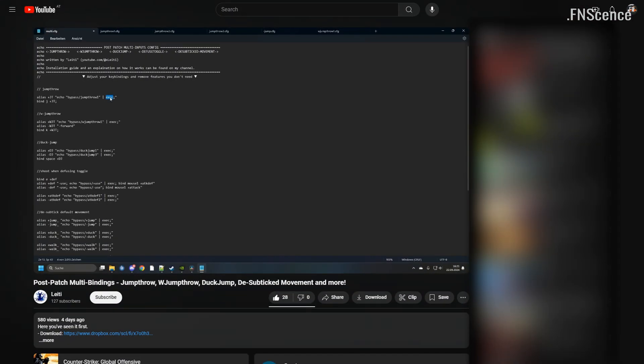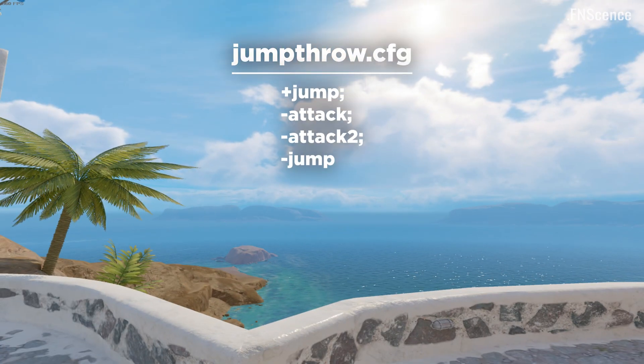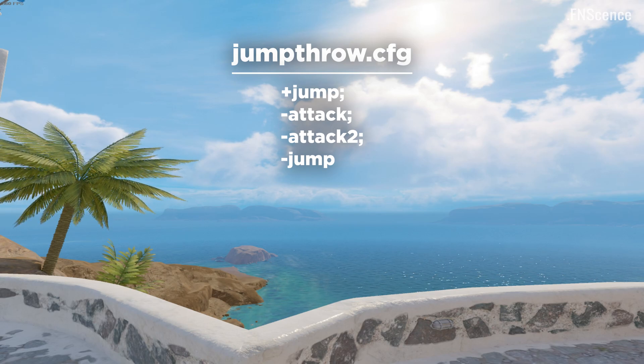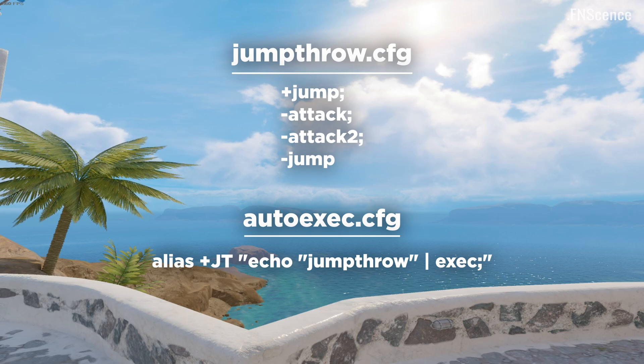But the binds are all back with a simple method discovered by Lighty. Check out his video in the description, where he explains it well. First, we create a new config file containing all the commands we want to bind to a key. Then, within our auto exec, we create an alias which calls this newly created config in a special way. Let's call it the echo pipe exec method.